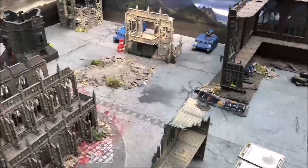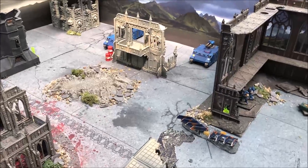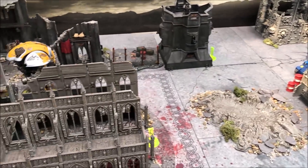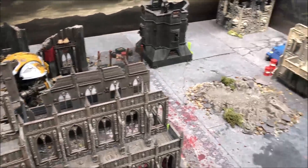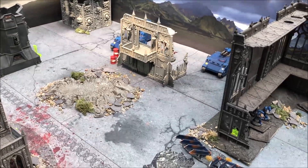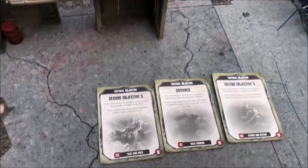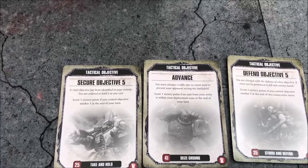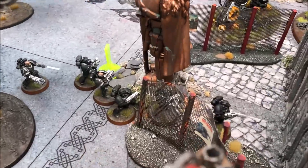Robin has hurt my army — taking out two of my Razorbacks with lascannons. That's the main punch of my army to deal with the Knights, and I'm two down already. That's quite scary.